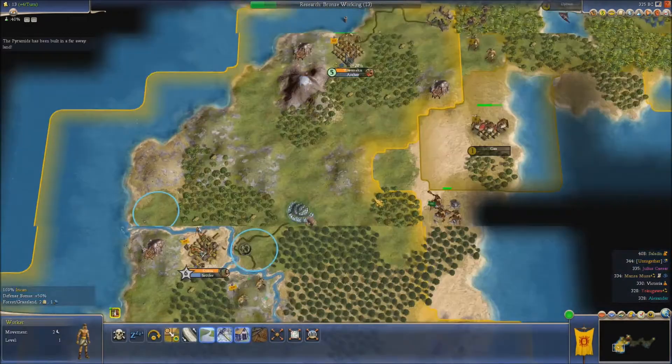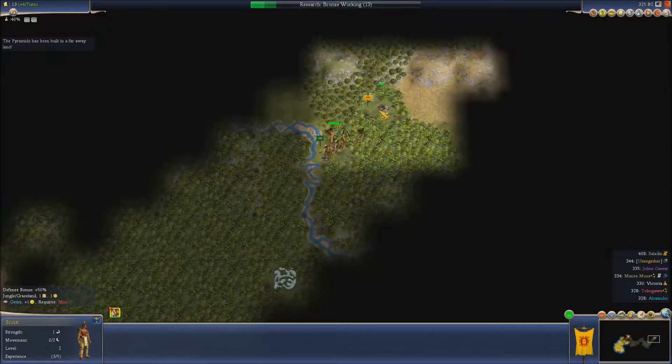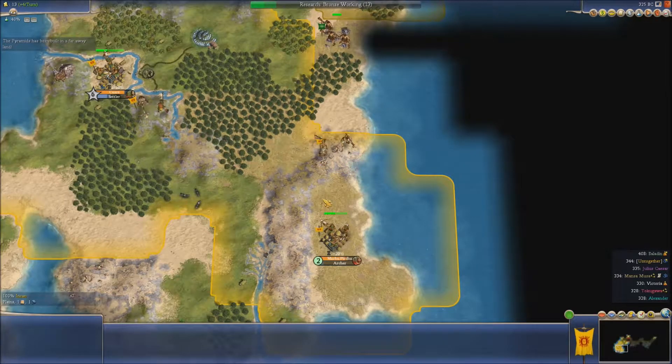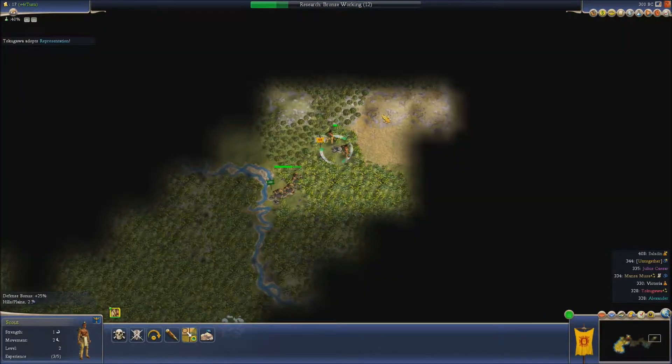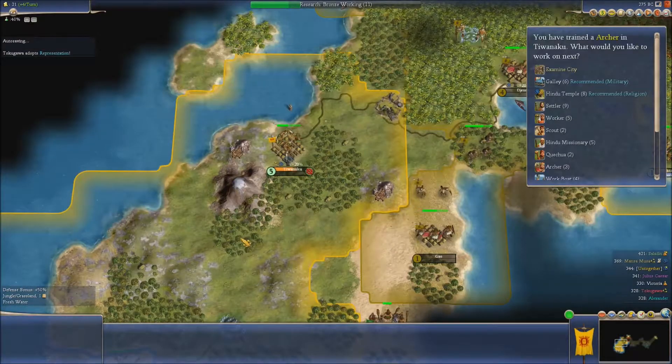So they have a lighthouse. Let's have a second archer just to sit there. Let's give you a mine. I think Saladin may be our biggest problem. So we'll get some gold on the go there, get up on the hills here and see if we can't see a little bit around.